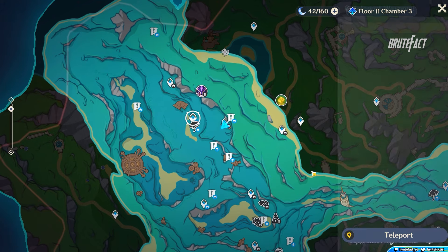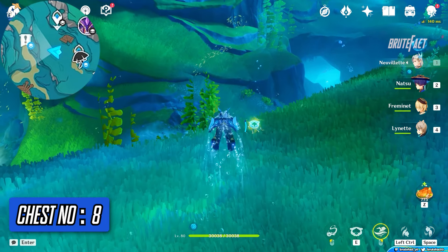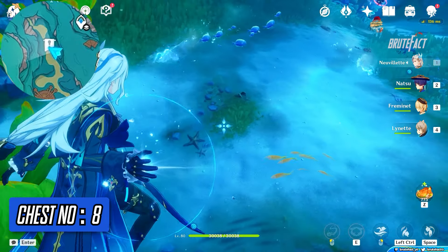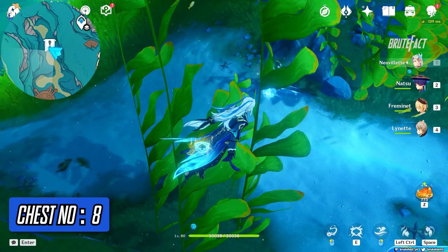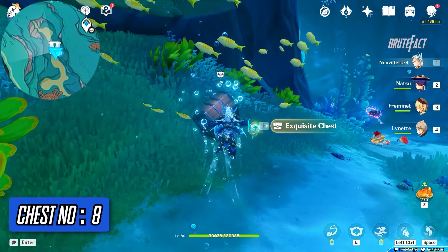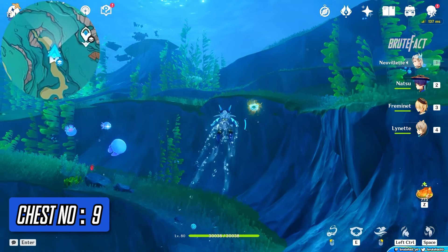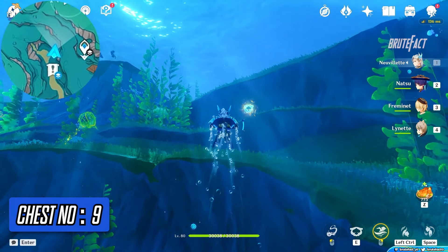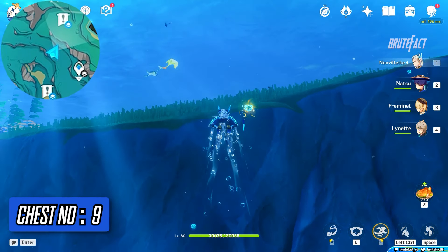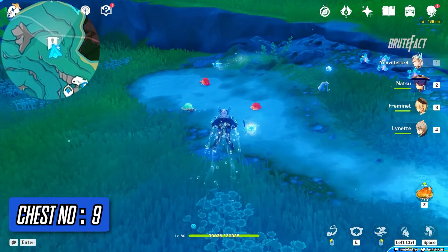Teleport to the top waypoint at the Liffey region. Turn right and head straight. Dive deeper and blast the water waves at the same time. Turn right and swim upwards. Blast the water wave to get the chest.